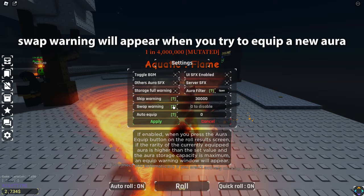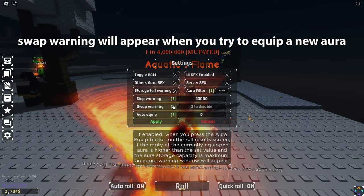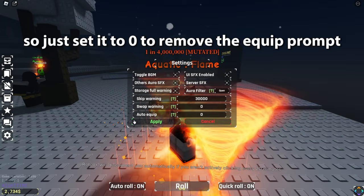Swap warning will appear when you try to equip a new aura. So just set it to 0 to remove the equip prompt.